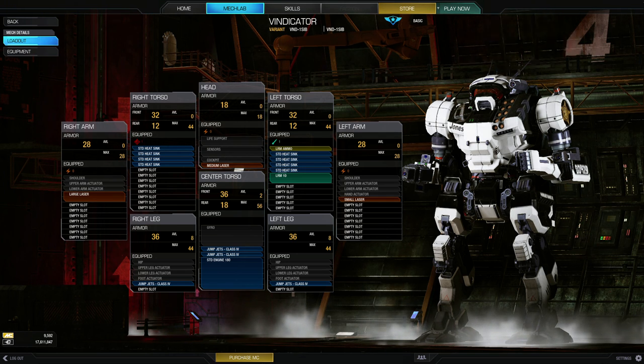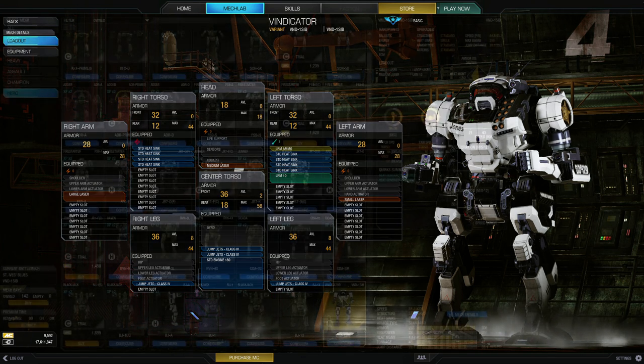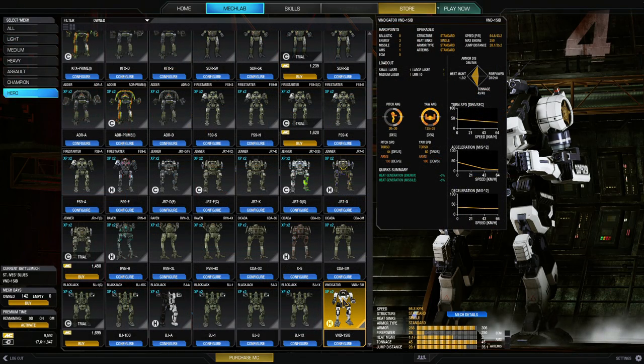Its hardpoints consist of three energy — one in the head and one in each arm — two missile in the left torso, and an AMS in the right torso. Its max speed with a max engine and pre-speed tweak is 90 kph, it has a max armor value of 306, and of course it comes with a 30% C-bill bonus.